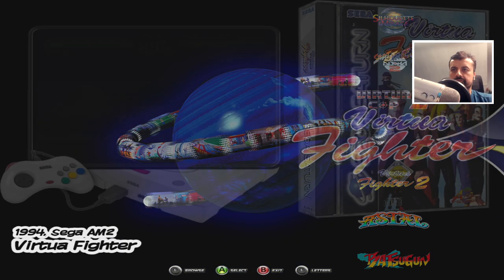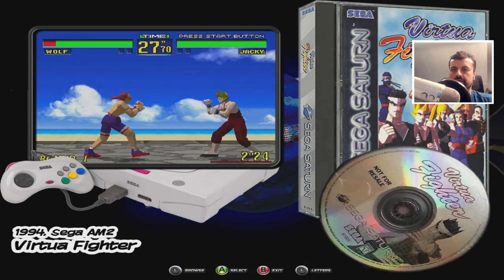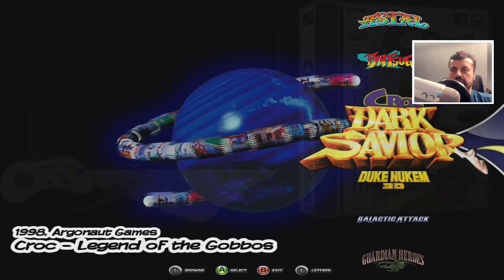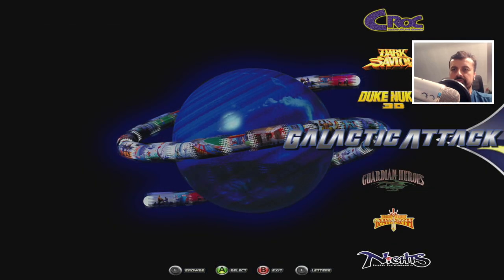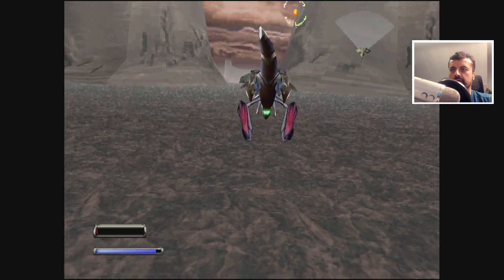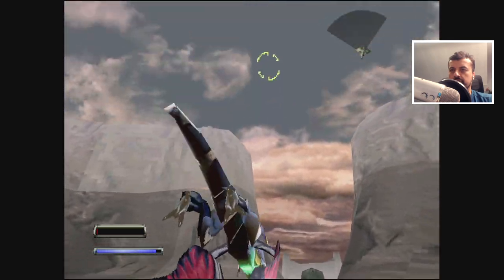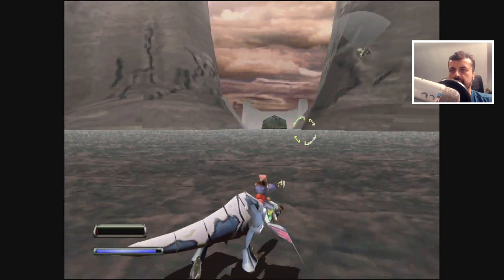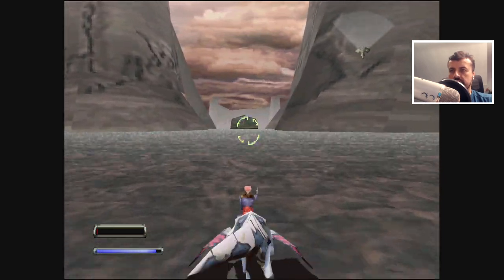On to Sega Saturn, which just had some amazing games back in the day. You've got Virtua Fighter, Virtua Fighter 2, Duke Nukem, Panzer Dragoon — let's go for that. This was just an amazing game in its time. You're flying on this dragon and you can shoot at things. If you hold down the fire button, it actually locks into a target.